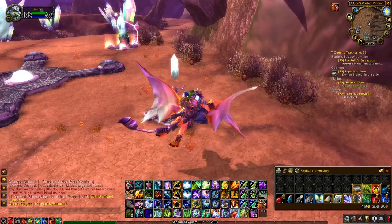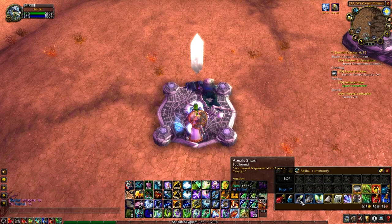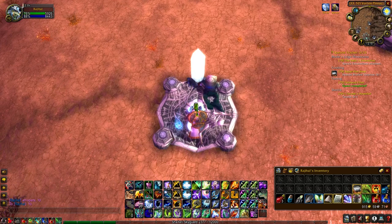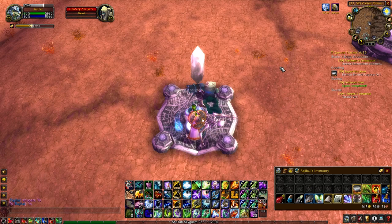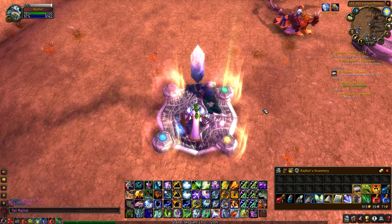This quest essentially asks you to play a game of Simon Says. Grab an Apexis shard from a mob or a crystal in the Blade's Edge Plateaus, and head to one of the small Apexis relics. Click on the relic and use the shard to begin the mini-game. The relic will then strike one of four colored buttons with lightning in an increasing sequence. You must then click the corresponding buttons in the same pattern. A simple way to remember the pattern, particularly in the later rounds, is to whisper yourself the order as it appears using the first letter of each color.